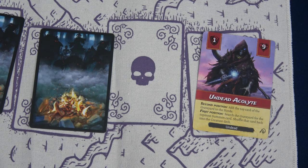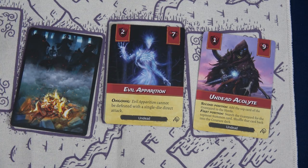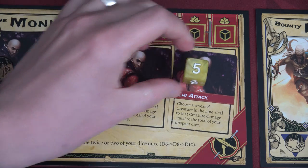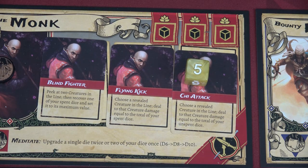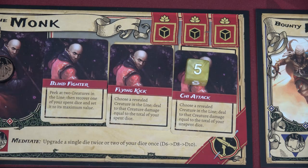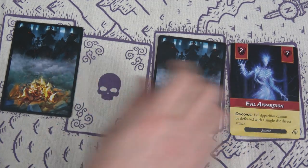We're going to do a Chi Attack with the Monk using our five: choose a revealed creature in line and deal damage equal to the total of your unspent dice. We have two eights, so that's 16 damage — more than enough to take out that Evil Apparition. We now only have four cards left in the row.